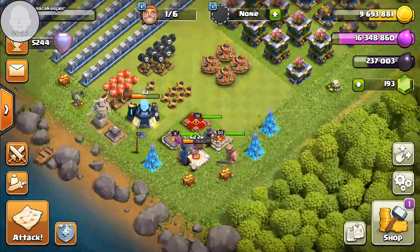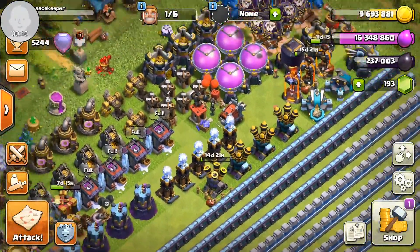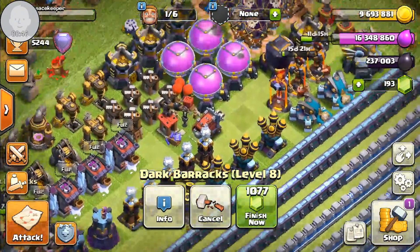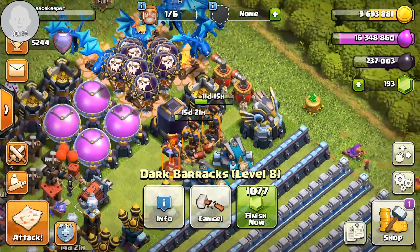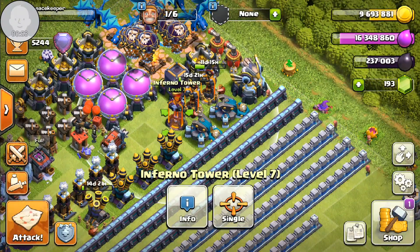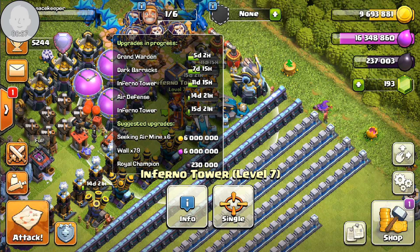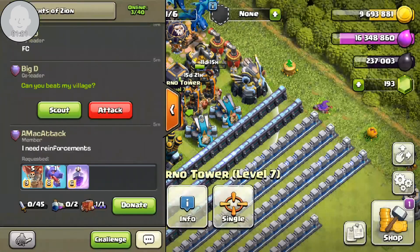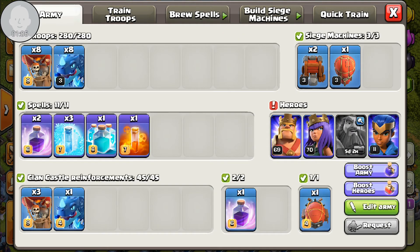My Grand Warden still has five days left on his upgrade, and my last air defense is going to max. My other dart barbarian tower is still upgrading, and I have two other inferno towers going to max as well — I used a book on one of them. So those are basically all the builders I have doing upgrades right now.